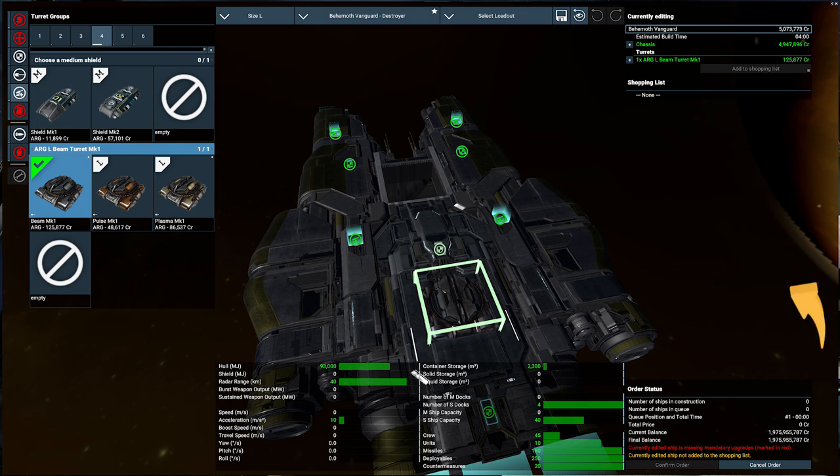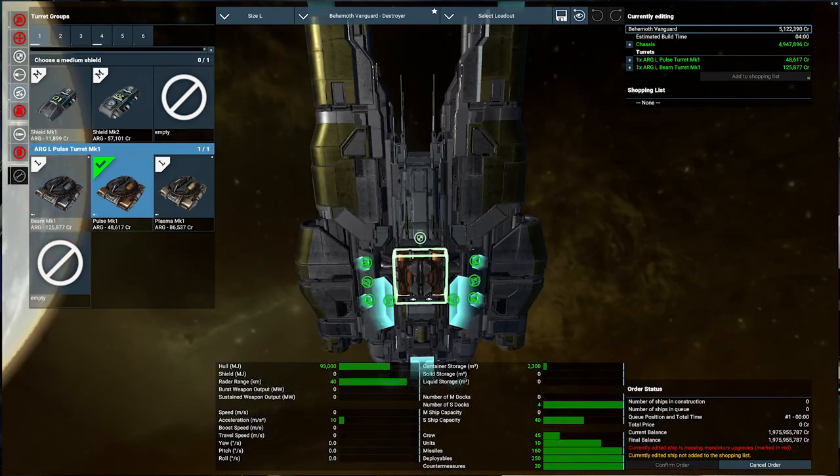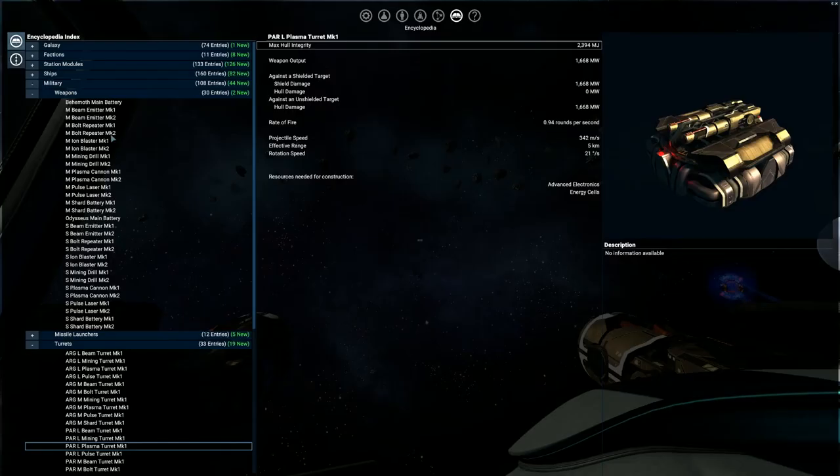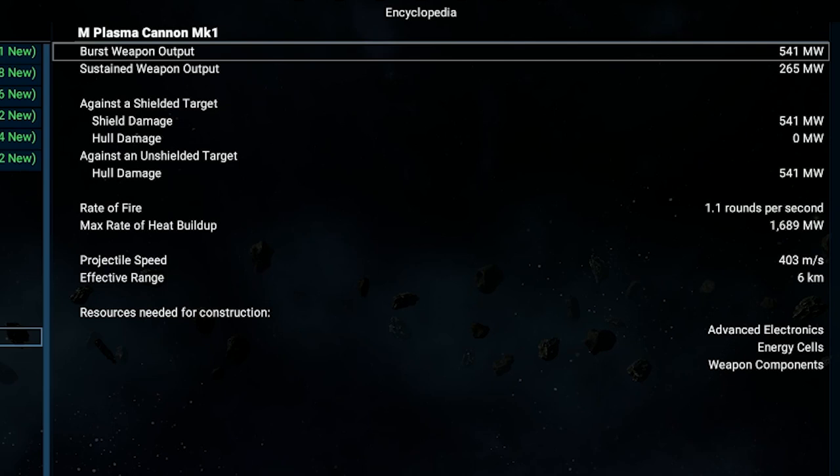Commonly, one large turret is placed on the top near the cockpit, and the second somewhere on the bottom side. Turrets, differently from standard weapons, have an effective range that is a little lower. In some cases turrets are more or less powerful than the standard weapons.